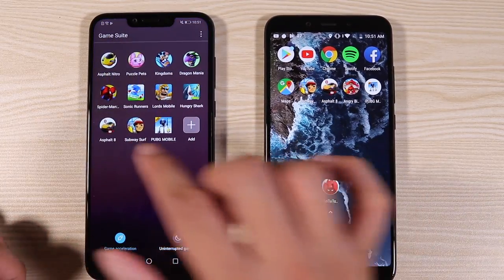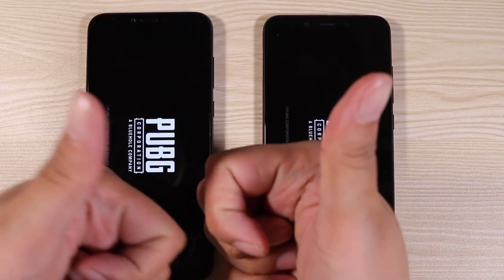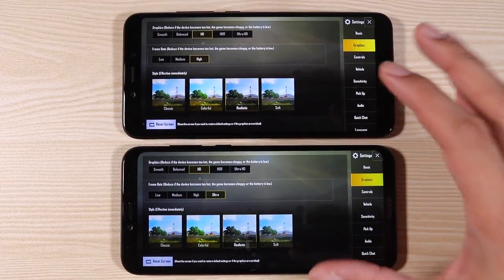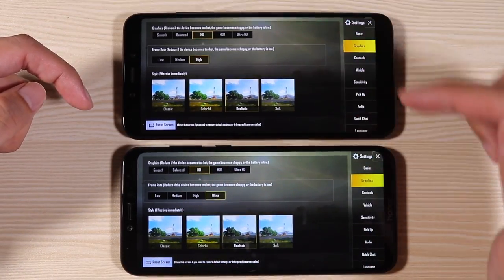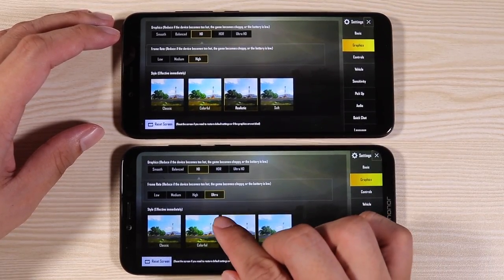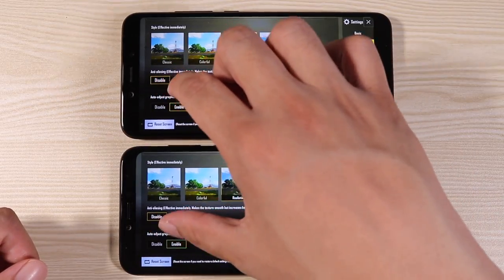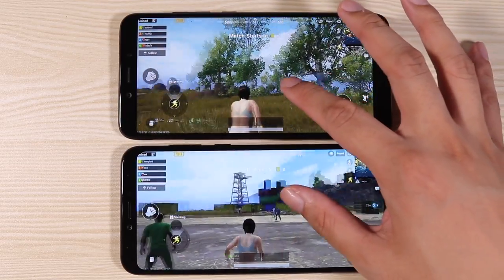Wait — PUBG needs to be inside Game Suite with Game Acceleration turned on to take advantage of GPU Turbo. Alright. I have the Mi A2 at the top and the Honor Play at the bottom. Here are my graphics settings — unfortunately I can't use GFX Tool anymore, so we're going with the default settings. I set the Honor Play to HD since the Mi A2 cannot go to HDR. For the Mi A2 we can only go to High frame rates, while the Honor Play can go up to Ultra — so I'm setting it to Ultra to take advantage of its power.